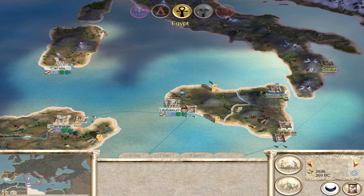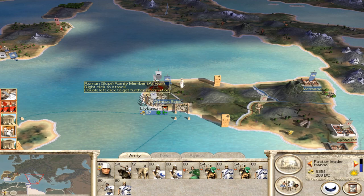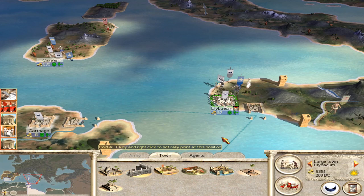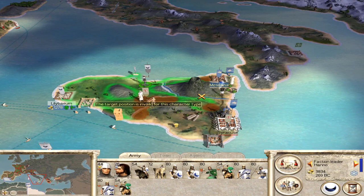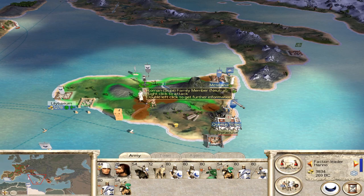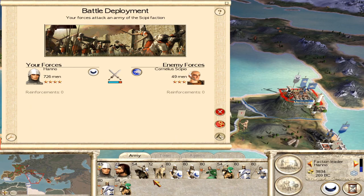Just to show you that this can go several different ways: on this particular occasion I put my army on the boat and the Scipiones have immediately decided to attack Messana. In many ways this is actually quite a good result for us because it means we can take them on in the field and destroy their army in a tidy way. This means we can then head on to Messana and on to Syracuse. If you're particularly lucky you'll get this situation where the Scipiones have attacked Syracuse and are now bashing their heads against the Greeks instead of you.